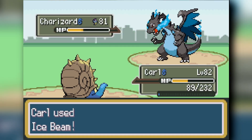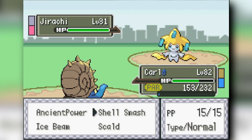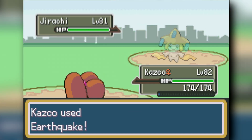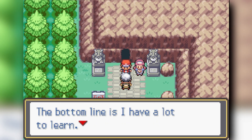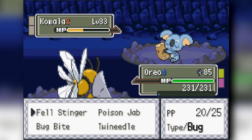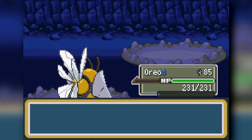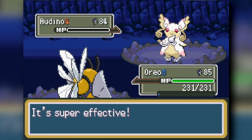We beat our main rival pretty easily, then face Brendan, who has legendaries and still loses. We then showcase the power of Mega Beedrill — Fell Stinger gets the Attack boost and sweeps through a tanky pink team. We clear Victory Road and head to the Elite Four.